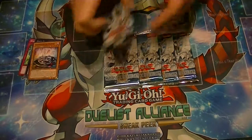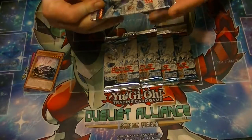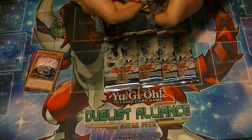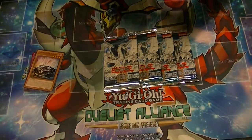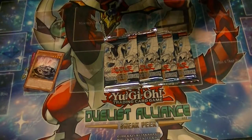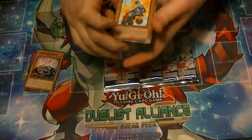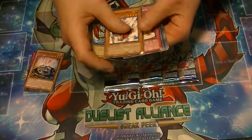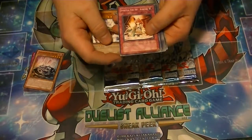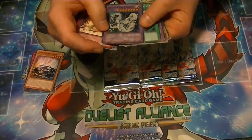And from Cybernetic Revolution, I kind of like to pull an Ultimate Rare Cyber End Dragon, or any other Ultimate Rare. I think Dragon's Mirror is a common in here. So we got Steamroid, Mad Lobster, Tyranno Infinity, Spiritual Fire Art. We got a super rare — Cyber Twin Dragon.